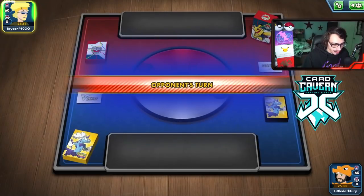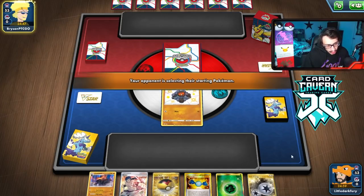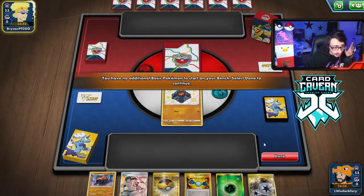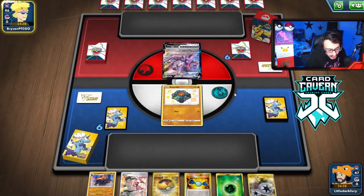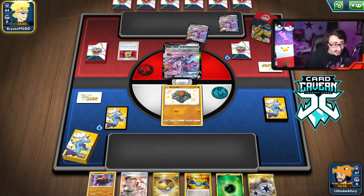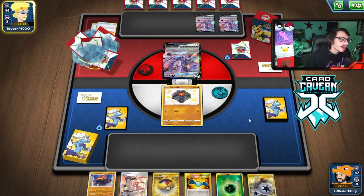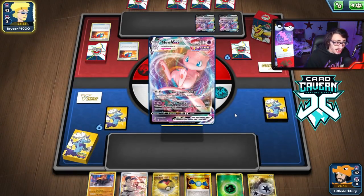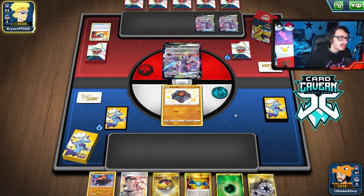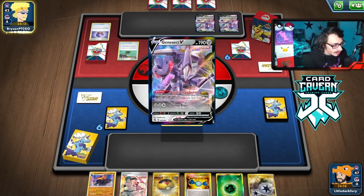Looks like we're going second again. Not bad start — we'll get another Roly-Coly, hope we don't get Marnied, and we could have a turn two Colossal plus Bruno. We finally hit a Mew deck — I was wondering when we'd come toe-to-toe with Mew. Mew's not too bad though — they don't play hand disruption. They don't even get a Mew off those Great Balls. They had all their Pokémon search in hand — VIP Pass, Quick Ball, Great Balls — but put four Genesects in play and are now limited on bench space.